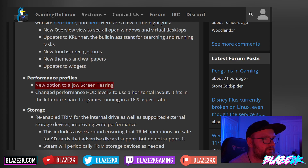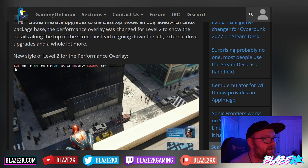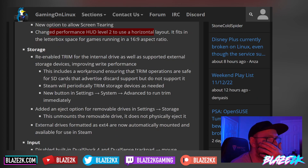Screen tearing was discussed in a beta update a couple of weeks ago and has now been rolled out to preview, hopefully coming to the stable version of SteamOS soon. The performance HUD level two has been changed to use a horizontal layout that fits in the letterbox space for games running a 16:9 aspect ratio, showing all performance stats along the top of the screen — very clean and out of the way.